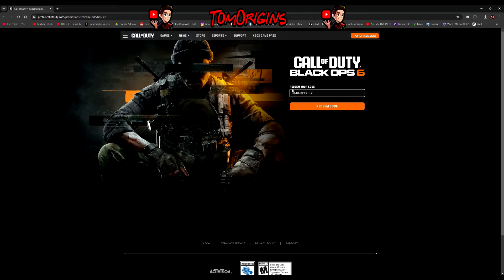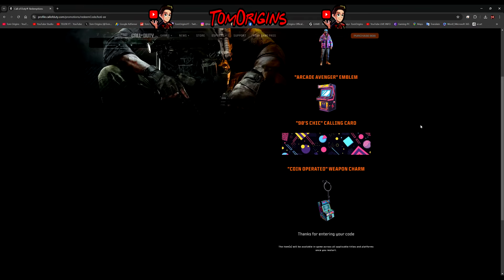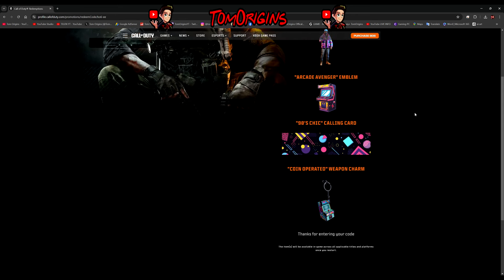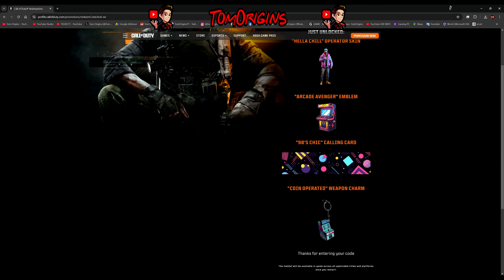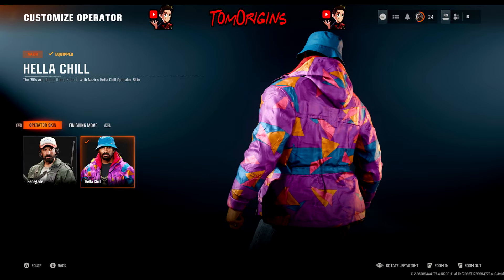It is the rarest operator skin in the game right now. There isn't really an operator skin out there that's much rarer than this. The three rare skins we've got to work with are the three different Monster Energy colorways — I've got all of them — if you're in America you've got the Little Caesar's pizza shop one, and then you've also got the EE phone operator. Those are the three rare promo skins you can get at the moment.